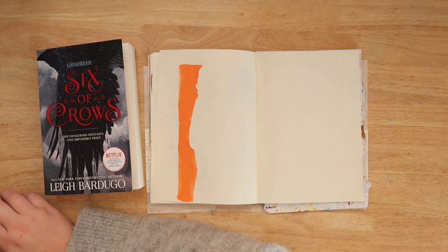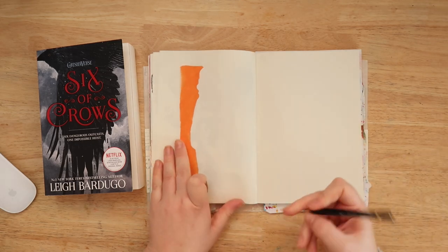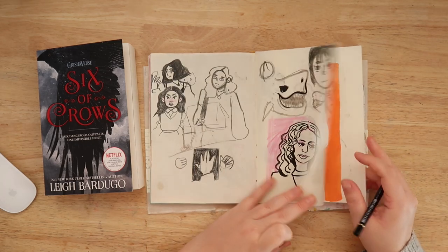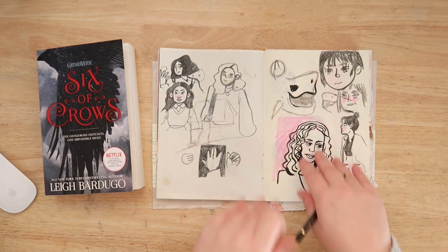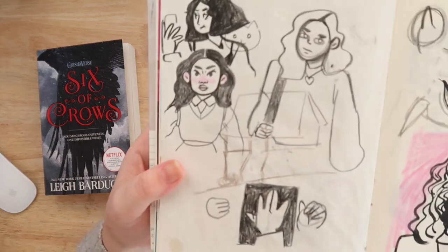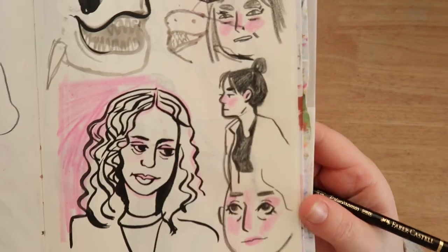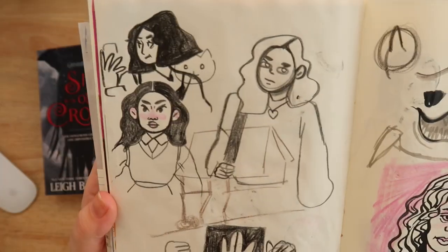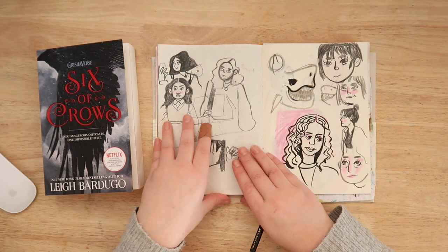Maybe I'll draw some wolves surrounding this guy Mateus. That's the prompt I'm going to take away from this book. I've been recently working on my character design a bit more, trying to branch out and do some different, more stylized work because I'm trying to change my style a little bit. I want to make a new comic with really stylized, quite simple characters.